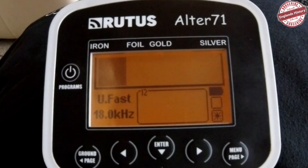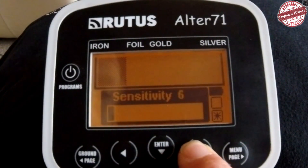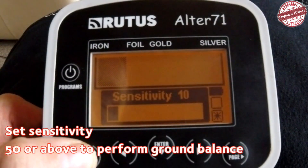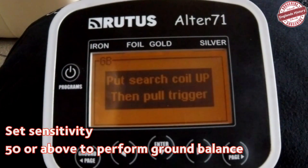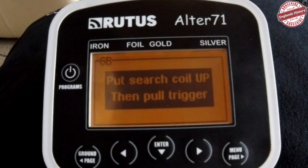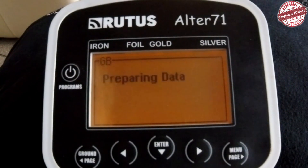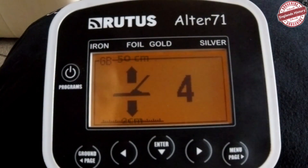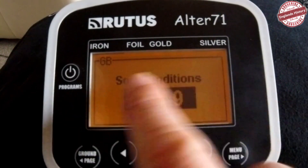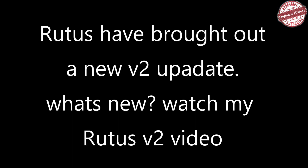You've set all your settings, you're happy, and you're ready to start detecting. Make sure your sensitivity is up, then check the area to make sure there are no other targets in the ground. When you're happy, push the Ground Balance button and follow the on-screen instructions. When it says put the search coil up, that means about a foot and a half off the ground — pull the trigger. Then pump the coil down to about an inch off the ground without touching it. Pull the trigger again and it gives you the soil conditions readout, normally around 80 to 88.